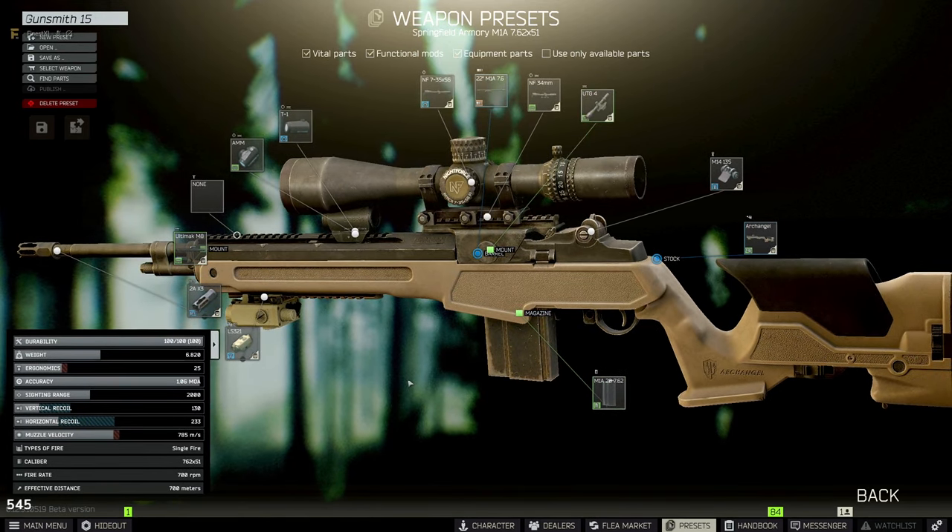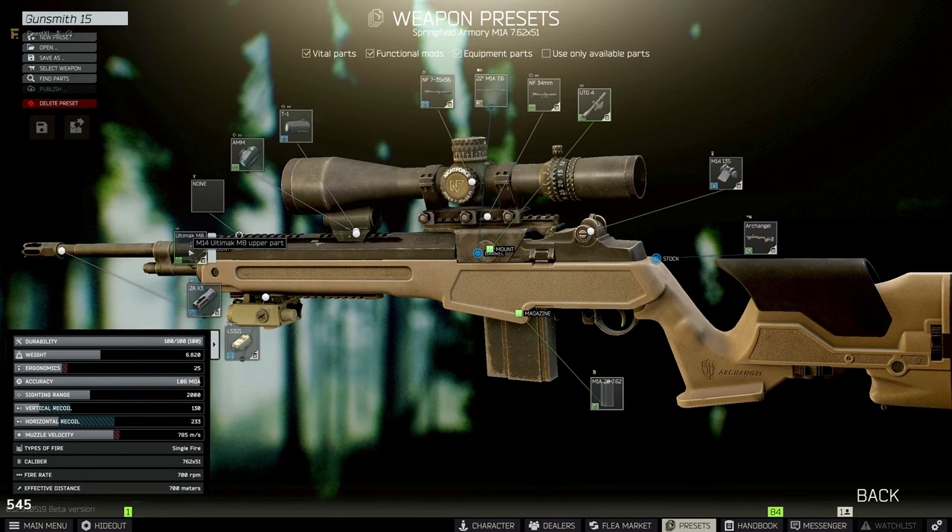To start out, we need to buy the M14 Ultimak M8 upper part. This thing was going for about a hundred-plus thousand when I was looking for it, but you can barter it at Mechanic level two — you just need to trade him three printed circuit boards, which should be much cheaper than buying it on the flea market.